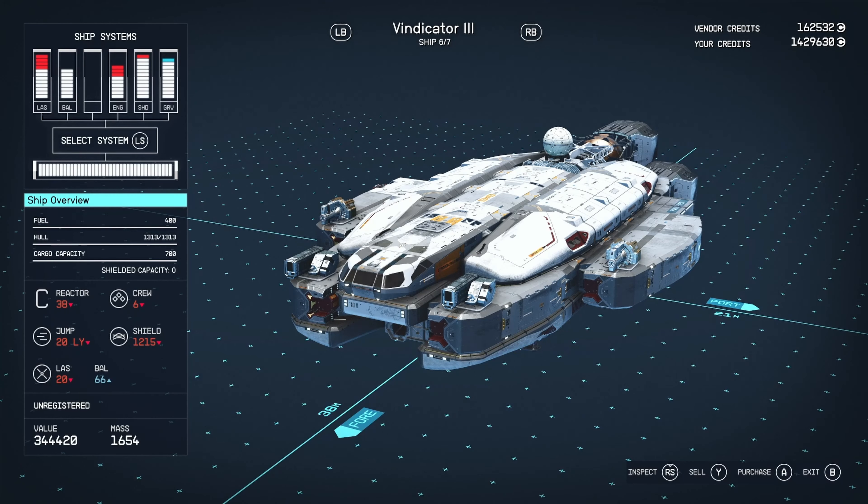We're looking at the Vindicator 3. The number after the name is the tier of the vessel — the higher the number, the better the base stats of the vessel. For instance, this one has a reactor of 38, whereas a tier 2 version the reactor may only be 35, and a tier 1 version the reactor may only be 30. Aside from that, the ship will be aesthetically the same.